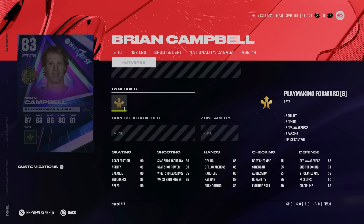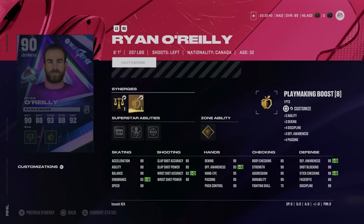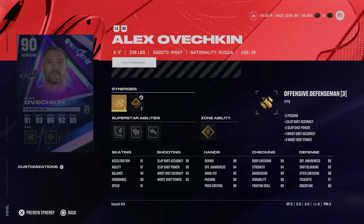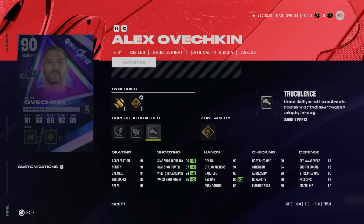Under HUT Verse items for Week 2, the free Brian Campbell is a left-handed winger — 5'10" 192 with Playmaking Forward, 90 speed, excel, and agility across the board. Pretty weak attributes elsewhere but it's a forward version of Brian Campbell and completely free. The other 90 overall HUT Verse items include left-handed defenseman Ryan O'Reilly with Two-Way Defenseman, Offensive Defenseman, Defensive Boost, and Playmaking Boost. Defensive Boost maxes out his defensive awareness, and he's got 90 speed, excel, agility, and balance along with Stick 'Em Up, Seeing Eye, Quick Pick, and In Reverse.